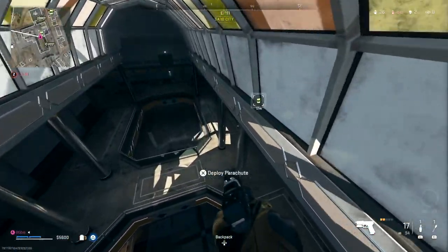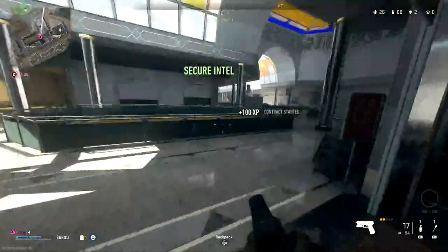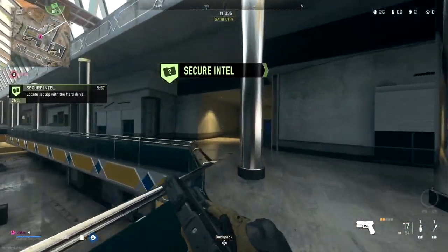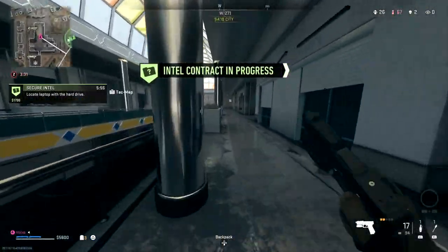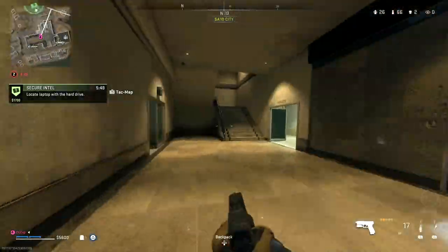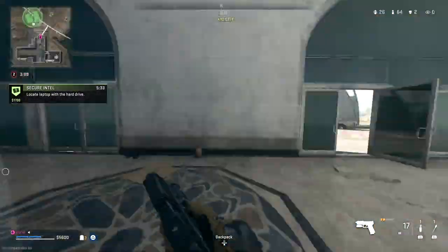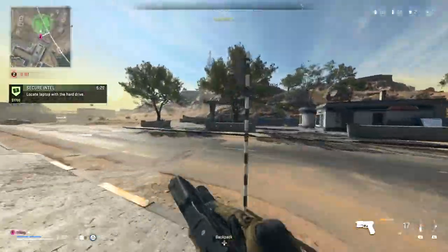All you need to do is hop into your game and pick up one of the intel contracts, and it's pretty much as simple as that. Just make sure you're holding out the gun that you want to be ranking up and simply go through the whole entire contract. It's going to ask you to interact with a laptop, do some uploading, and then eventually you will get your XP.